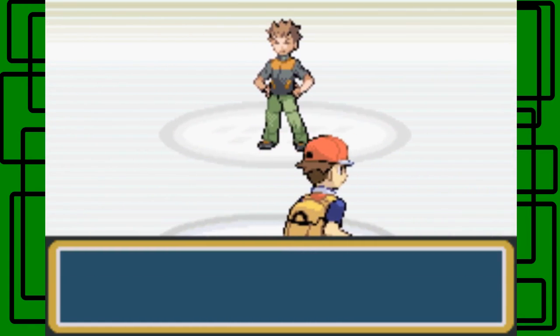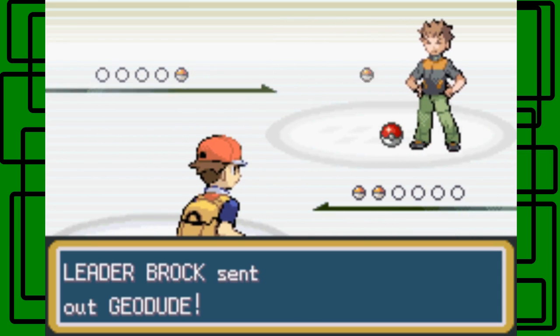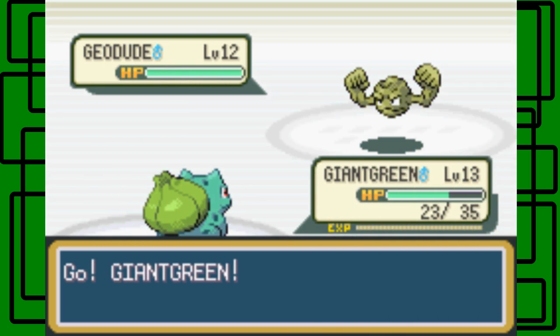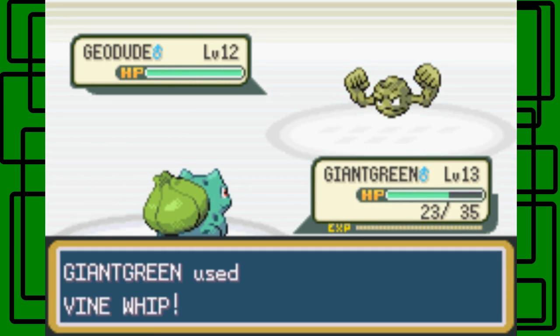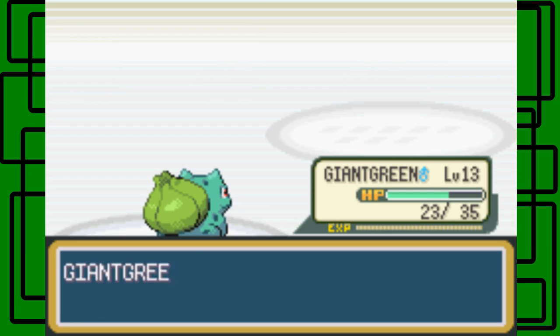I'll show you my best, Brock. Let's get that Geodude. I'm sorry, but this is going to be easy for me because I have the typing advantage. The Geodude at level 12 goes down. Nice.